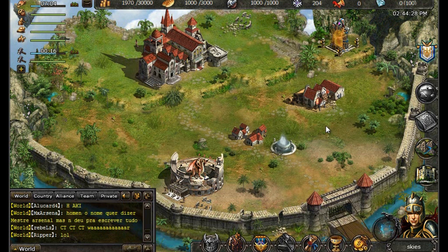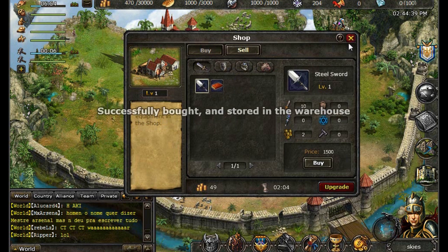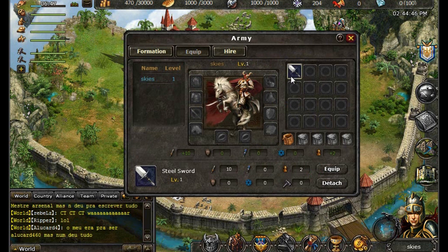Every strong hero needs good gear, so let's do some window shopping. Having gold coins will help you purchase weapons, armor, accessories, and horses. Whenever you want to equip your hero, click on the Army icon and click the Equip tab. You can just as easily detach your weaponry if you'd like to sell it or give it to another hero. Always be mindful of your equipment bonuses, so you know if your equipment is right for you.